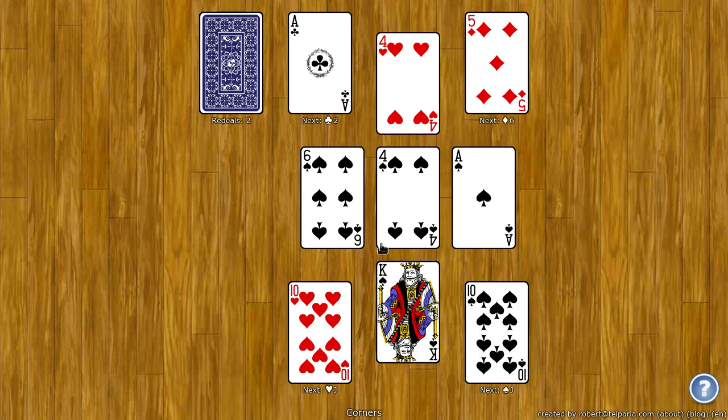You can't build on these cards at all. They're automatically just filled when you move one to the foundation. You can also click on the stock to get one card dealt to the waste. You can re-deal this twice.